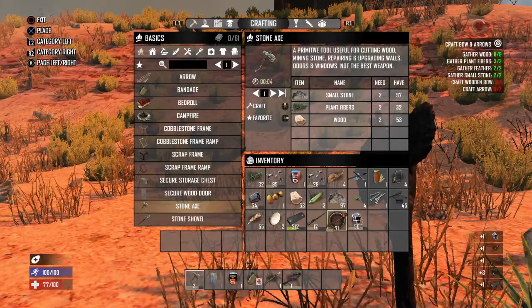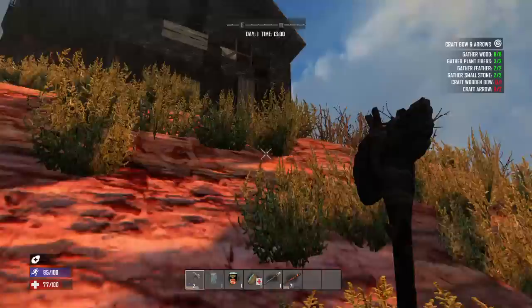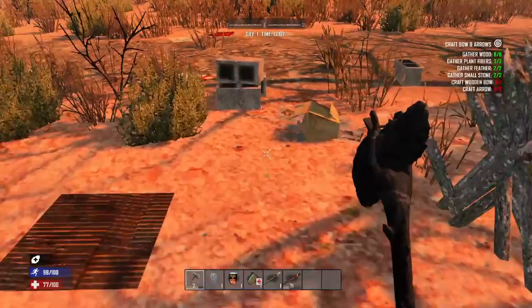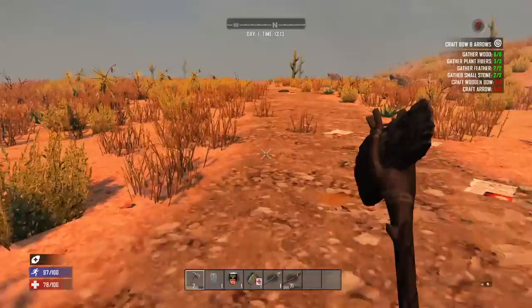It looks like we found a much better melee weapon. Now we're gonna go back up here and we're gonna head inside — we're gonna scavenge throughout the house. You are gonna come across stuff that doesn't have anything in them, so don't get upset. It just happens — it means a scavenger came before us.